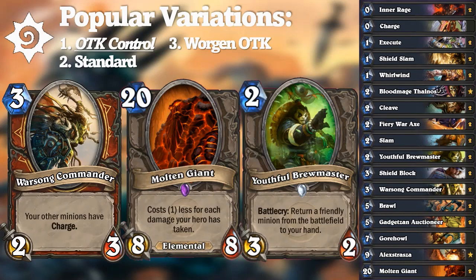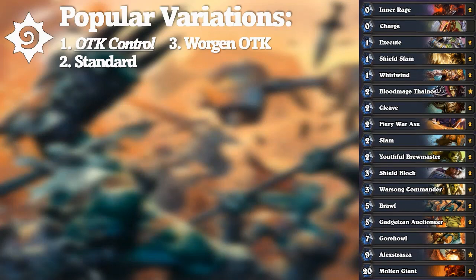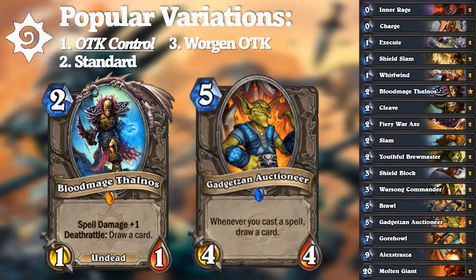What Control Warriors didn't use — or in some cases couldn't use — were draw pieces and broken early legendaries. Bloodmage Thalnos and Gadgetzan Auctioneer comprised these draw pieces. Thalnos' spell damage was played in combination with Whirlwind and Cleave to help delay aggro's assault, and Gadgetzan Auctioneer tried to take advantage of spells like Inner Rage, Whirlwind, and Shield Slam.